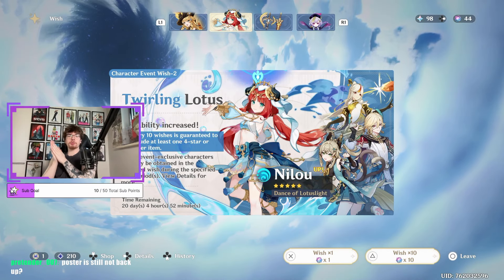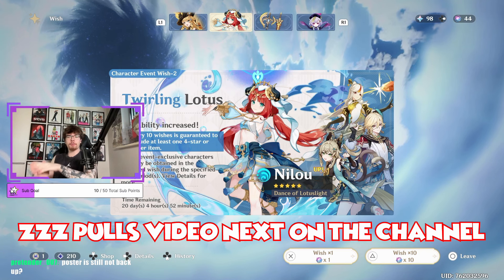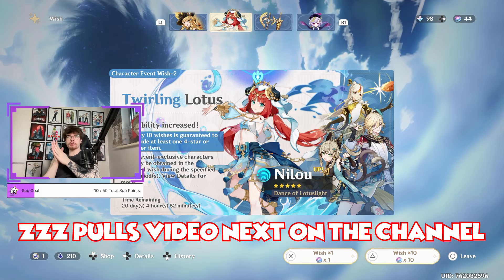Yeah, man, it's a big day because we're gonna pull for Nilou. We're also gonna jump on Zenless Zone Zero and do our pulls over there. So I probably should have saved up some more gems, but today we are going to pull for Nilou.